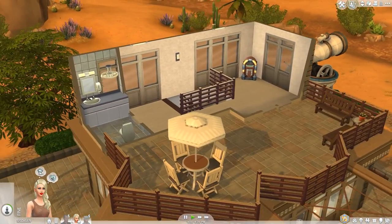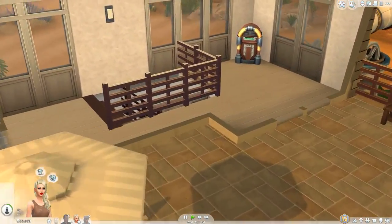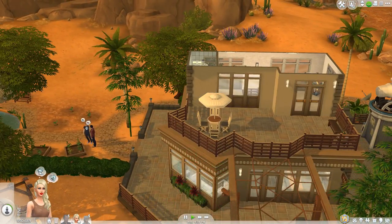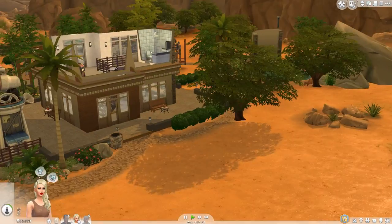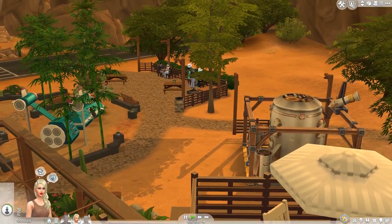Then let's go upstairs. Up here there's another washroom and the jukebox. And you can also sit over here and enjoy the view. I'll just turn this around — maybe you can see how it would look like if you're a sim sitting up here.